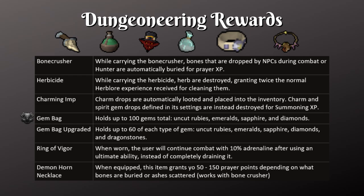Another good reward is the Gem Bag — it holds up to 100 gems including rubies, emeralds, sapphires, or diamonds. You can upgrade it to hold 60 of each type of gem, so instead of 100 gems total you now have 60 times 5, which is a lot more. You can also get the Ring of Vigor — when you use an ultimate ability your adrenaline goes down to 10% instead of completely draining to 0%. We also have the Demon Horn Necklace which gives you prayer points equivalent to what you bury — for example if you bury a regular bone you'll get 50 prayer points, and if you bury a dragon bone you'll get 150. This works with the Bone Crusher as well, so if you have the Bone Crusher and the necklace equipped, the Bone Crusher will bury the bones and you'll get prayer experience for it.